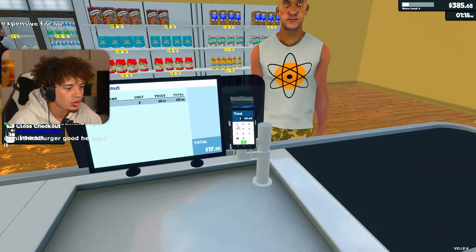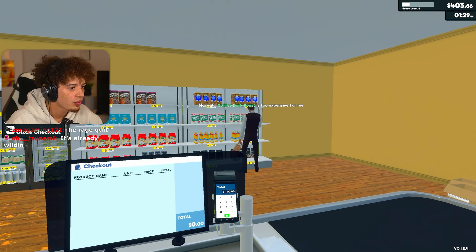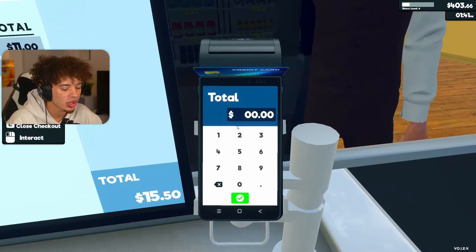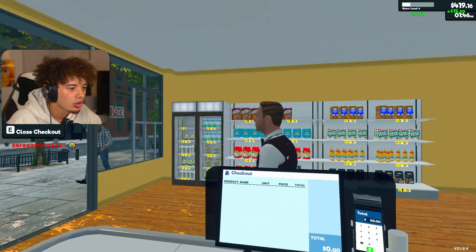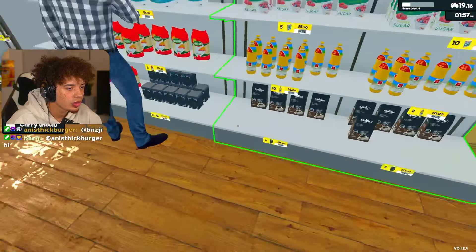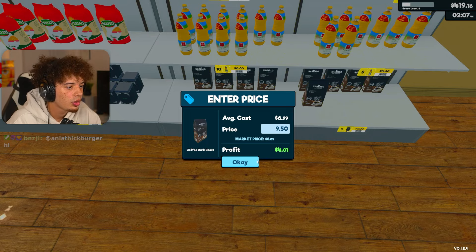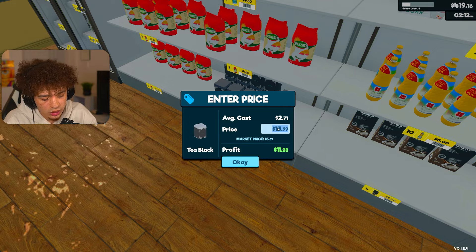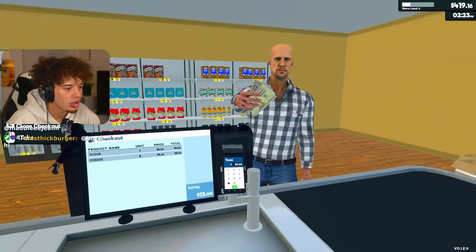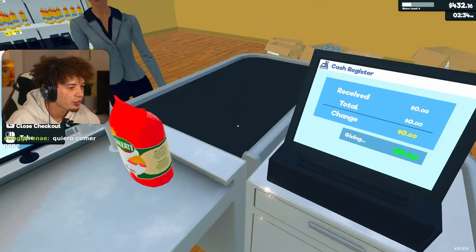Alright sir, total is going to be $17.98. Coffee dark roast is too expensive for me. I'm so sorry about that sir, I apologize - I'm sorry that our prices are too high for you. Come back again sometime. What about $9.50? We'll change this price to $7.50. Boom. Alright sir, let me get you checked out here. Change is going to be $7, have a good one. Some pasta - $4.25 is your total. Some sugar - change is going to be $44.50.